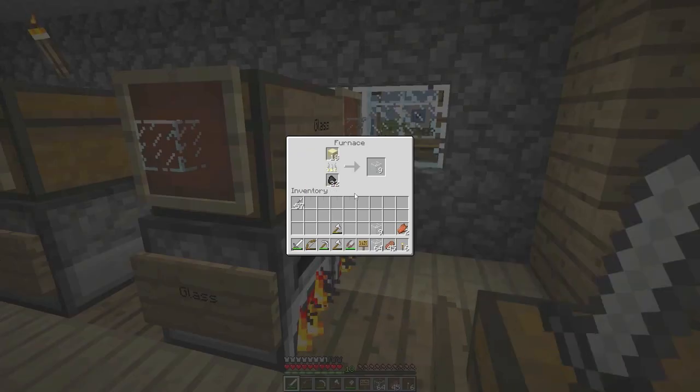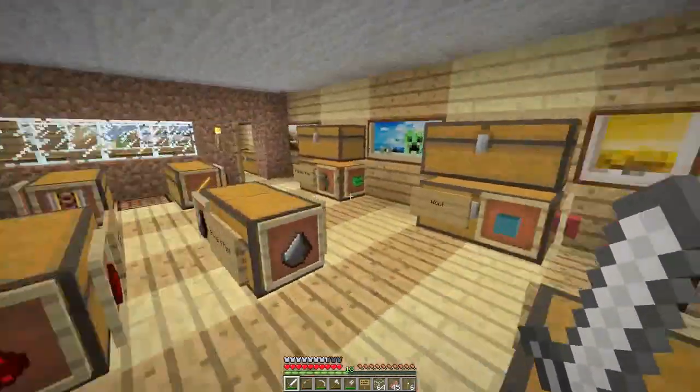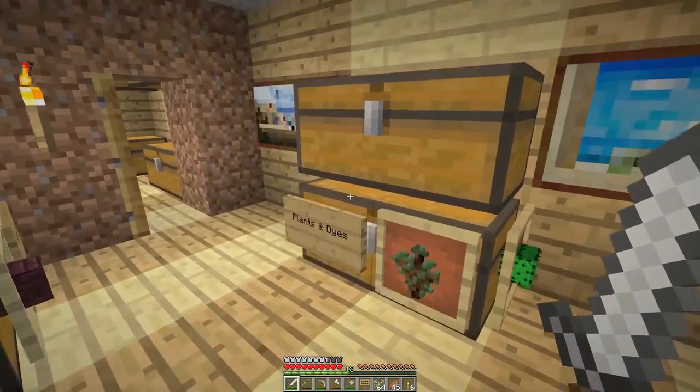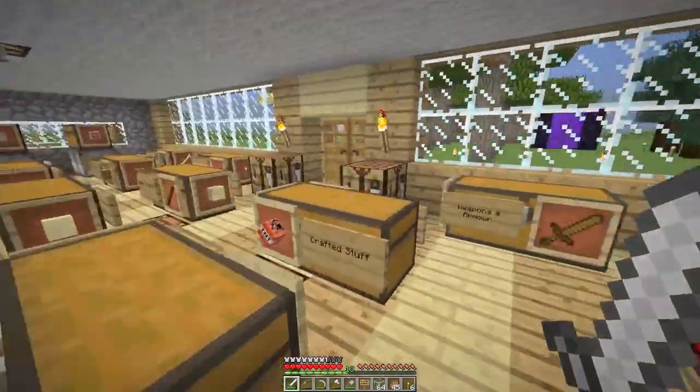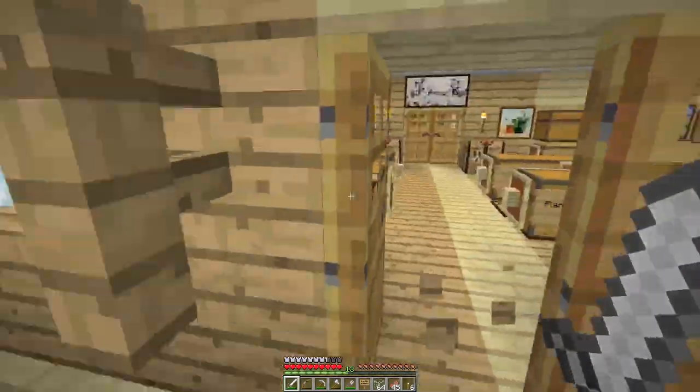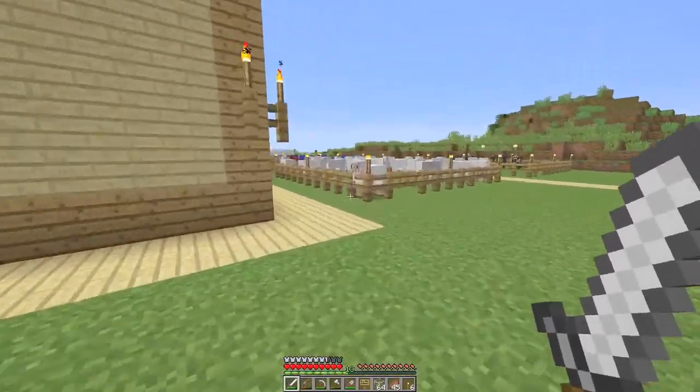You make stained glass in a very similar way to dyeing wool, except you surround the dye with the glass, so you get lots of glass from one piece of dye. We're going to need some pink for the sheep, some bone meal for the wool, and black - so we'll need some ink sacs. And let's get some orange for if we do a fox face. What we could do is have a look at a sheep and see how the sheep looks face on. So that's what we're going to do.